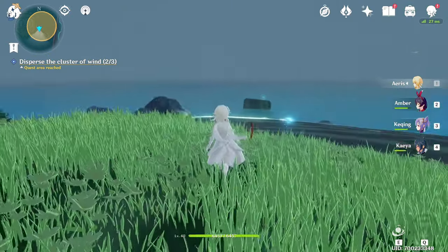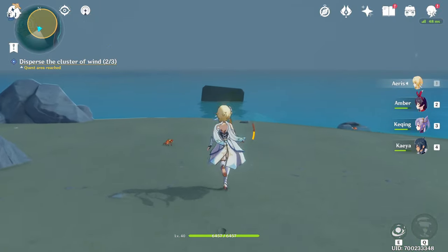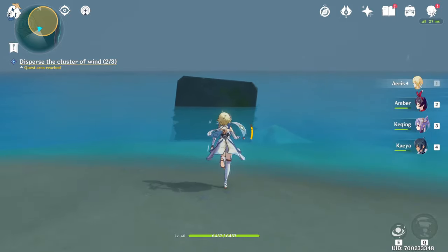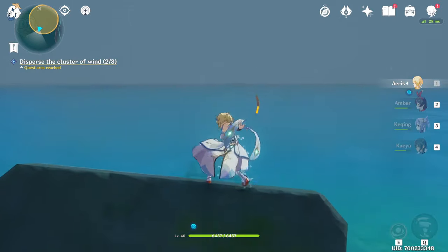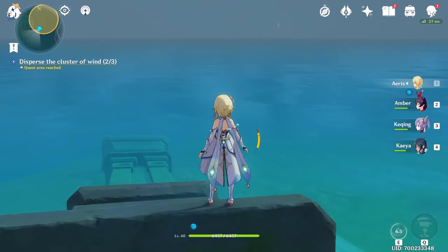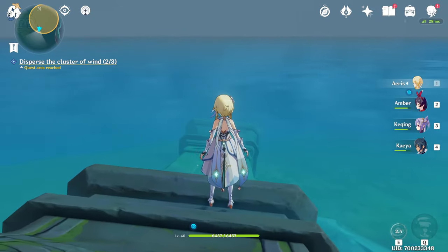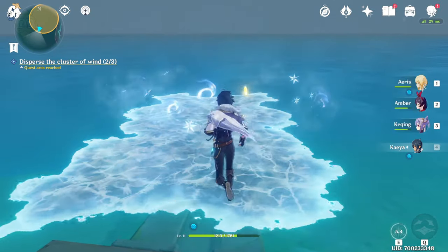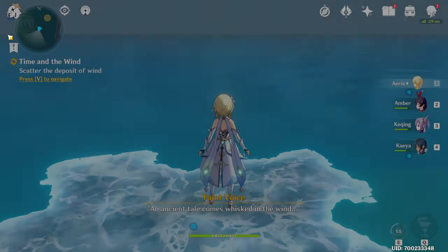Is it over there? Yeah, it's over there. Alright, so we're going to get our energy back so we don't drown, and then we're going to swim over to here. Oh, I missed it — it's over there. For this one, we need to use Kaya to get a bit of a boost, and then we use the wind to do that. So that's the third and final one.